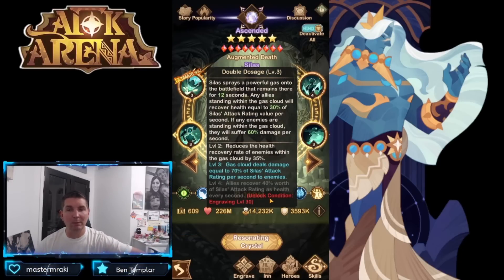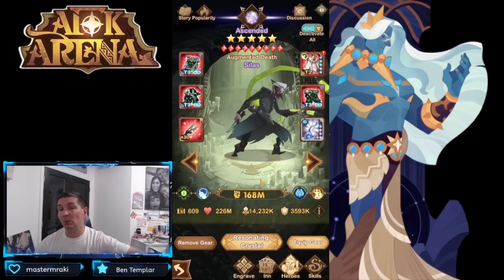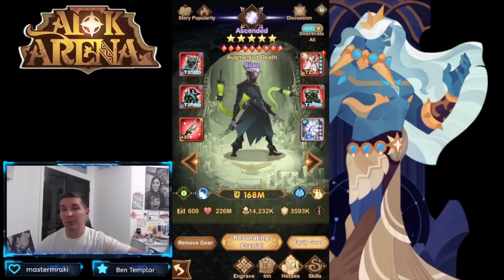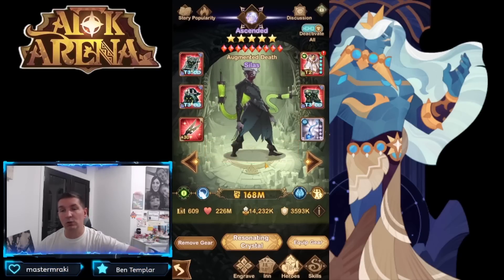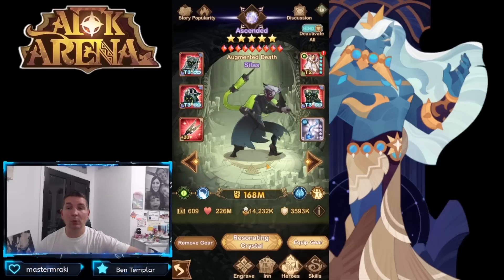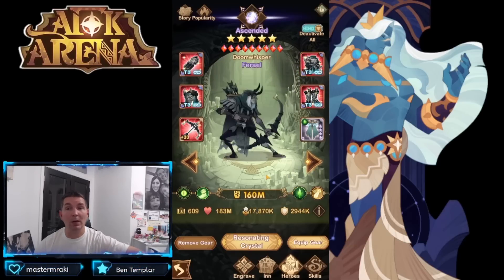Many players go for plus 30 with the engraving on Silas for a little more healing. The plus 60 is good for mitigation, but unfortunately the healing hazes with the clouds do not stack. An E30 would be good because all his heals are based on attack rating, so the higher his attack the better the heals perform. Ultimately, engraving is not a big requirement on Silas.